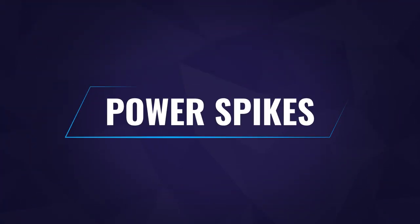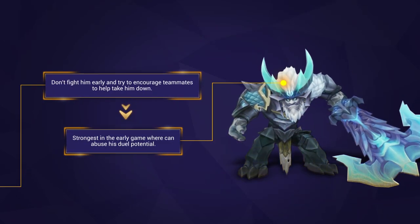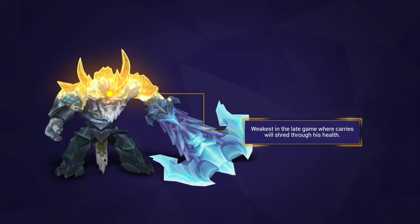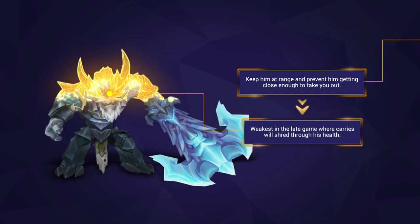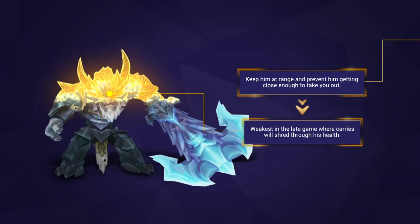It's always good to think about when a champion is strongest or weakest. Trundle is strongest in the early game — his ability to drain targets' AD makes him a powerful duelist, and his Pillar is great at catching out targets, especially as even mobile targets tend to have longer cooldowns on their dashes at this point. Trundle is weakest in the late game. He's still relevant at draining resistances from tanks and disrupting with his Pillar, but carries will shred through him and he struggles heavily with getting in range of high priority targets.